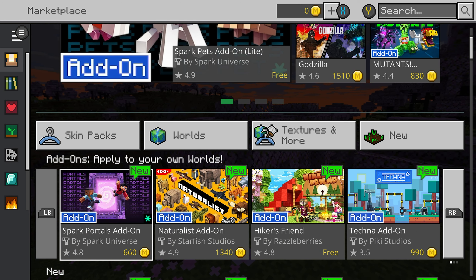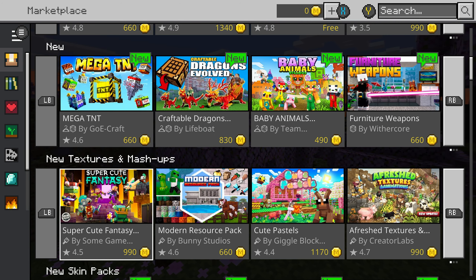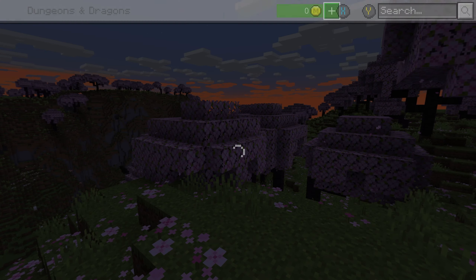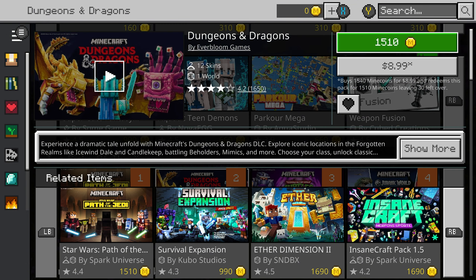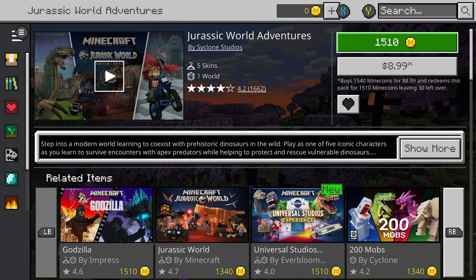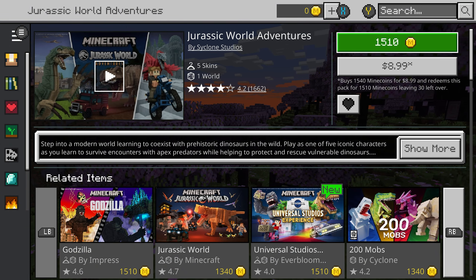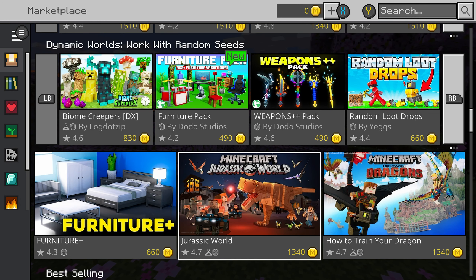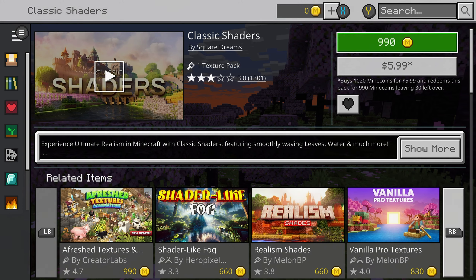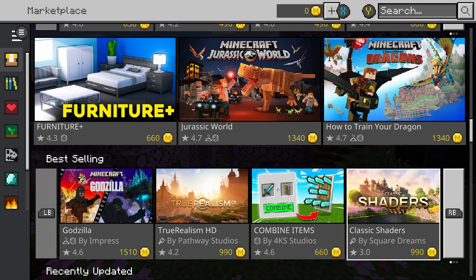So what are add-ons? Not to be confused with skin packs, skins, or maps. We have here 12 skins for Dungeons and Dragons, a skin pack and one world for Jurassic Park World Adventures, and then of course shaders, which is again a texture pack — that's a different thing.